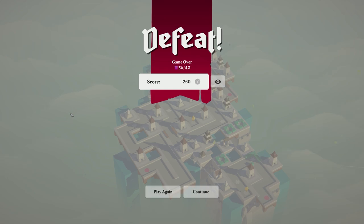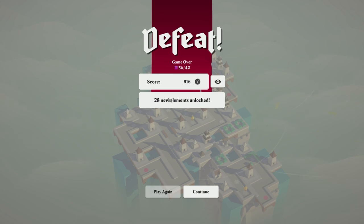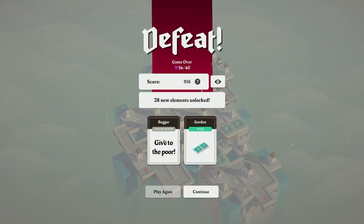Defeat. The next draw would have just been another tile anyway so it wouldn't have mattered. However, 28 new elements unlocked — let's continue. We've got: Beggar, give to the poor, encounter a double garden tile. Charity: at the start of each wave if you have zero gold, gain two. Band of control: gain one gold forever.